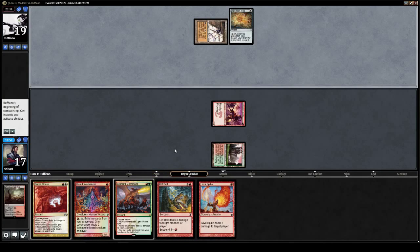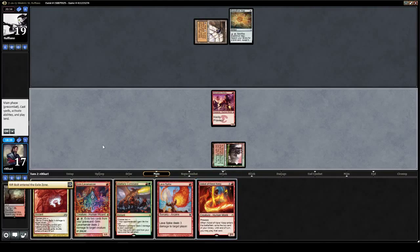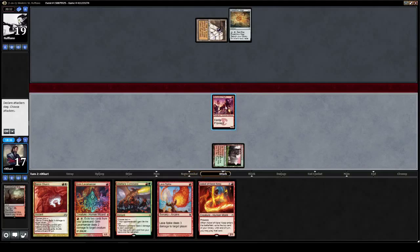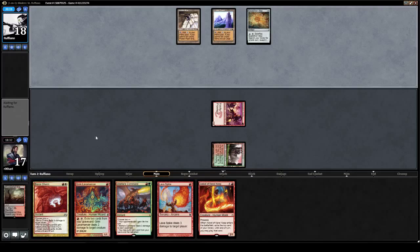Okay, similar start to last time, which was a very slow start — should mention that. I think we just suspend here. It's kind of the weakest card in our hand. Would love to be able to jam Abbot, but this way we get two Prowess triggers next turn. So it's kind of like putting a penny in your piggy bank. And that's assuming we don't draw another land — we get to cast Riftbolt from exile, cast Lava Spike, and do nine.